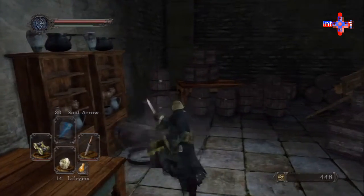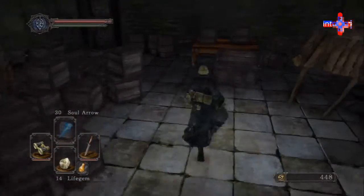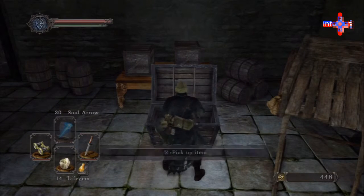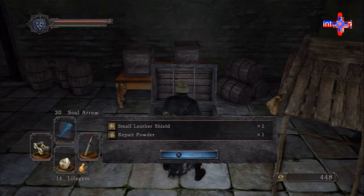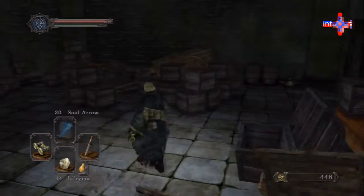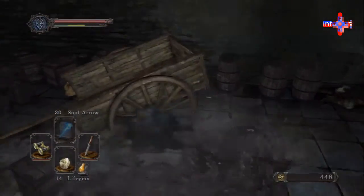There are some cool items in here, by the way. Also, there is a treasure chest that you can break — do not attack wooden treasure chests, they will break. You really want that small shield and that repair powder. Repair powder is good because your items can break.